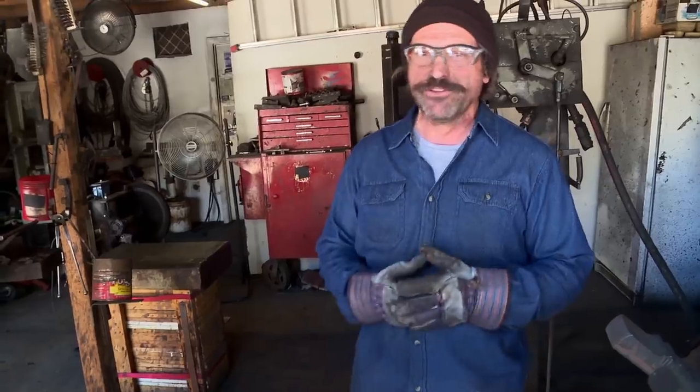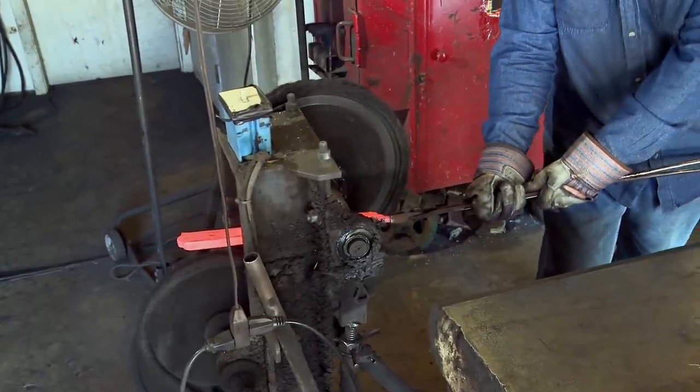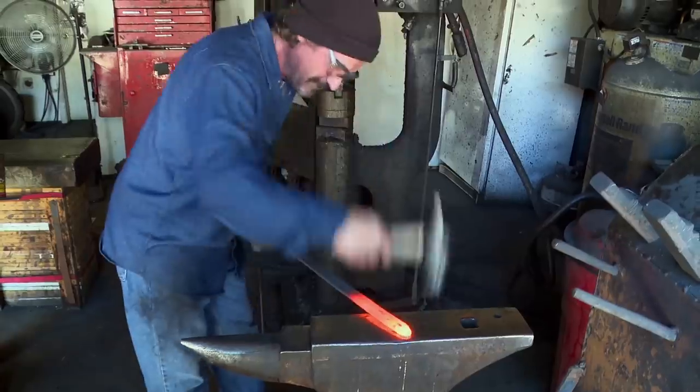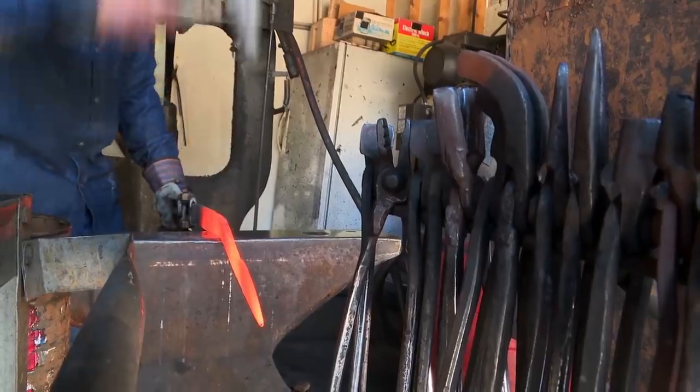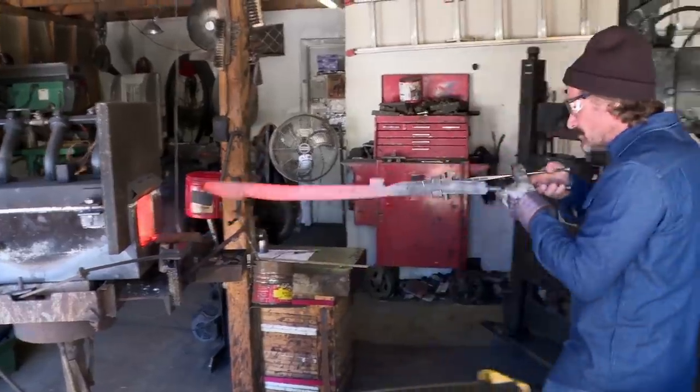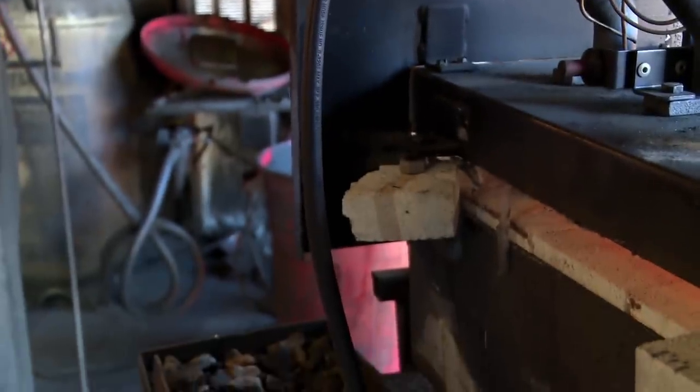It seems like I got my welds real good on my billet, so I'm going to try forging this blade. My plan for today is to finish my forging. I really want to make sure I don't draw this blade out too long, otherwise my arc will be too high. I don't want it to be too much of a curve. It's probably as straight as I'm going to get it. It's pretty vital to me to get this heat treat going and see just how this blade's going to react.